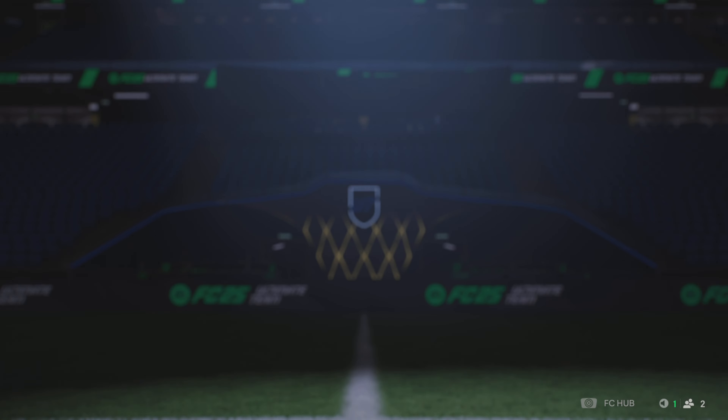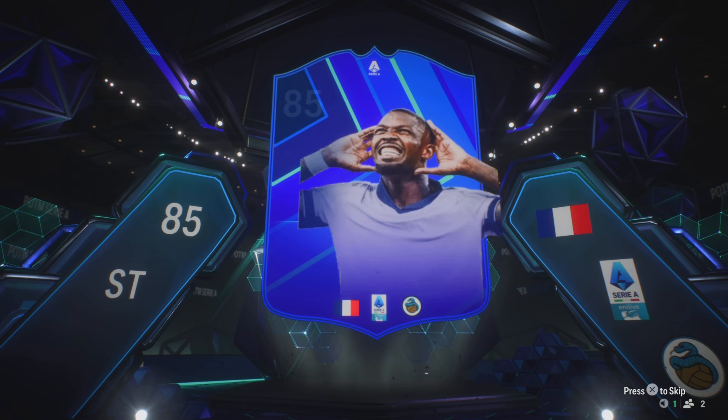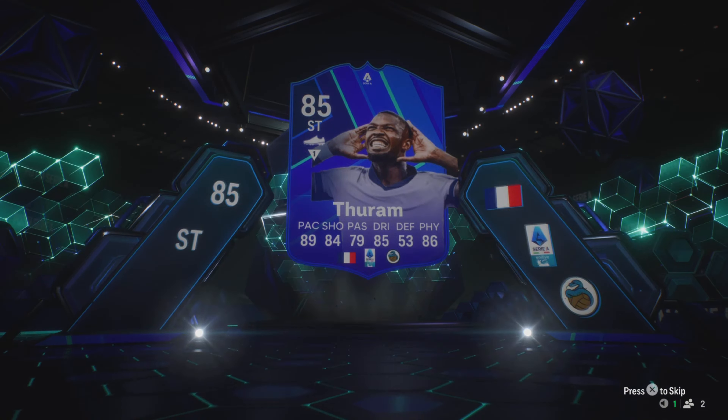The first SBC we're going to complete is a big one — it is Marcus Turam. Not sure how I'm going to get on with him. Look at the tunnel by the way, absolutely beautiful tunnel. It's going to be so nice to pack promo cards this year. Obviously he doesn't have his badge, but I'm not sure if I'm going to like him — he's quite tall, a bit clunky type of player, you can tell by the balance and the height. Hopefully he's not too bad.